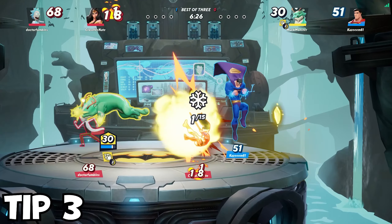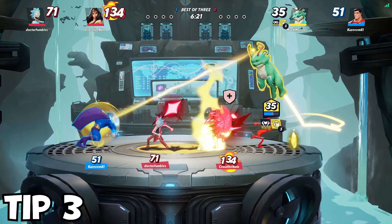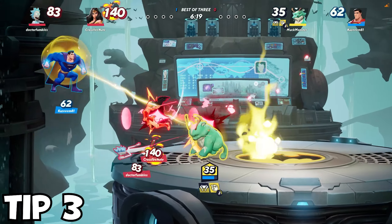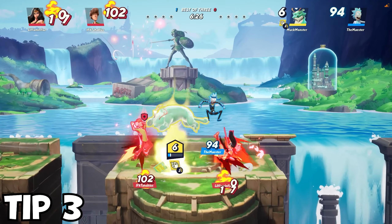Another tip for Rain Dog's fireball is to always throw one out wherever the fight is taking place on stage. Just like the tether, it will rack up damage over time when players run through the flames.